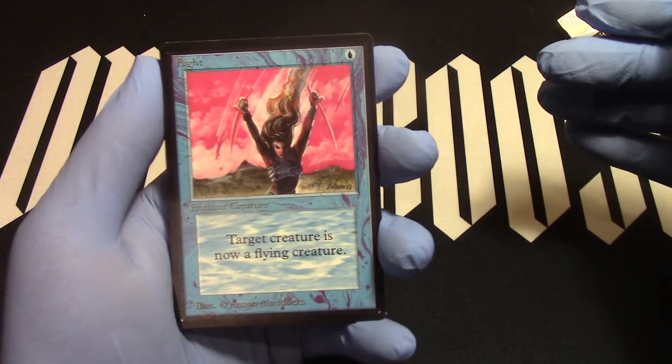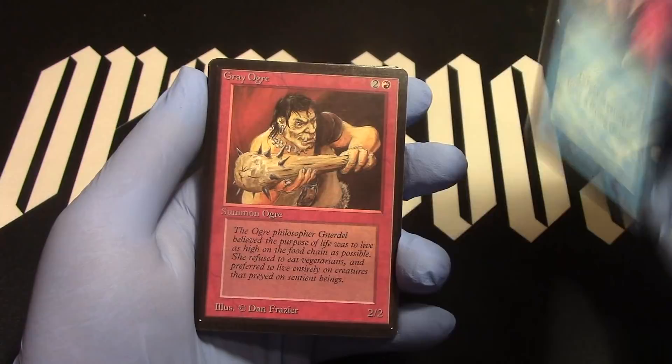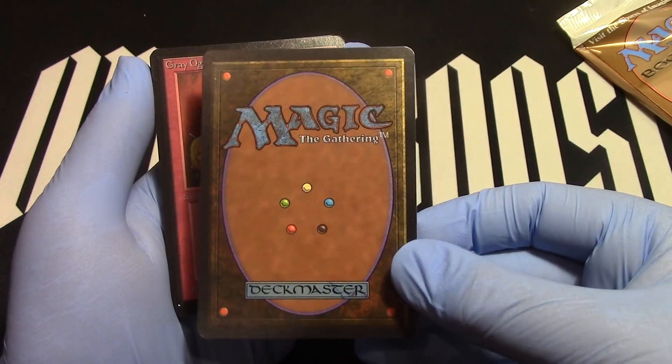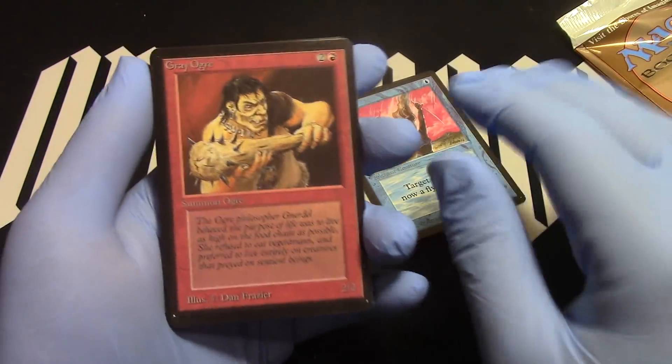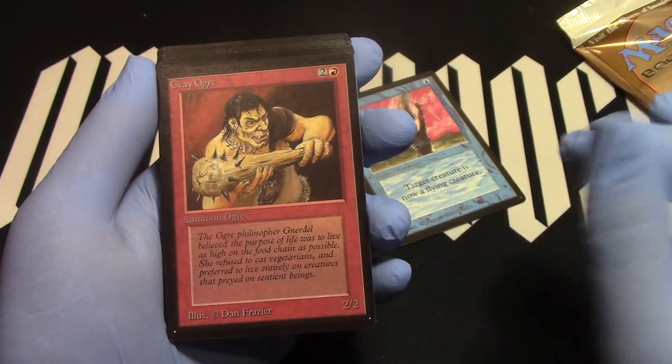First common: Flight. Pretty good condition, actually — Flight made it through. Let's see the back. Gray Ogre. Gray Ogre is about a 9.5. He does not look like a 10, he looks like a 9.5 too.